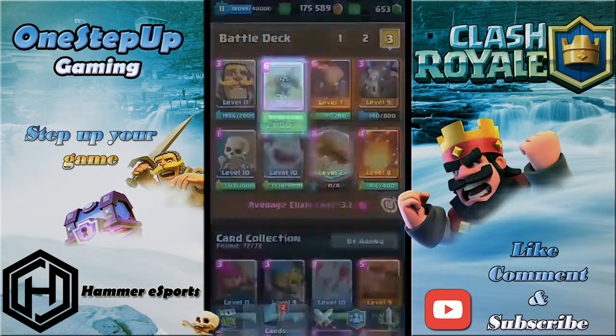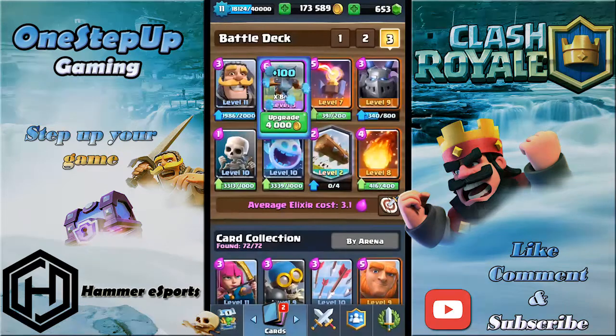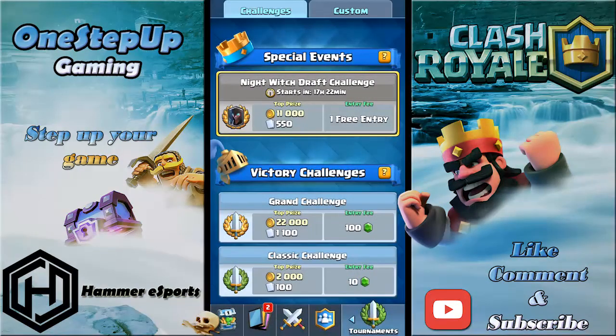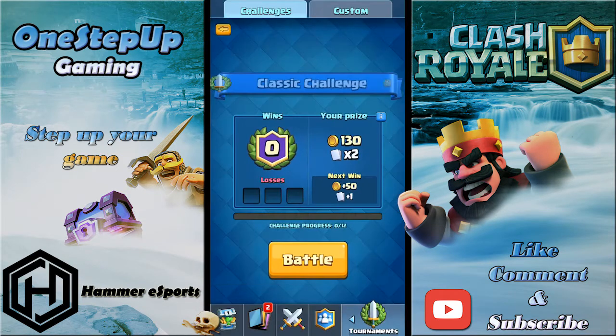Getting it to level four is so expensive — I'm wasting around 10 to 15,000 gold. The Night Witch draft challenge is gonna start in 17 hours, so I'll probably upload this video around that time. Anyway, let's start this classic challenge.